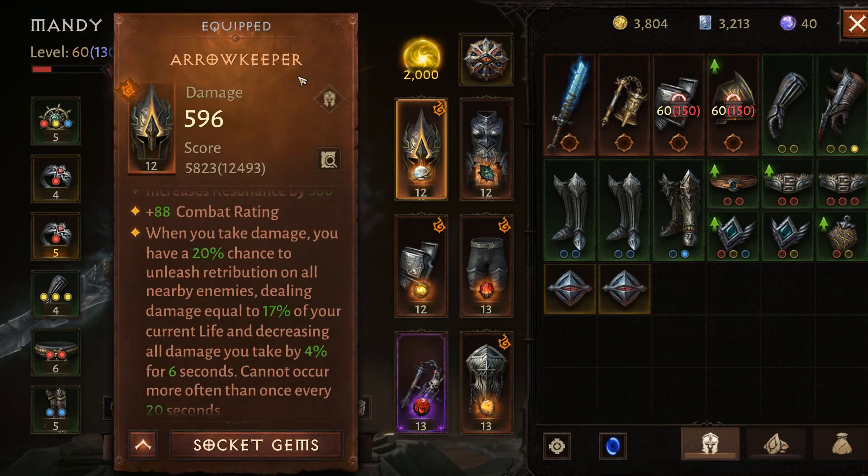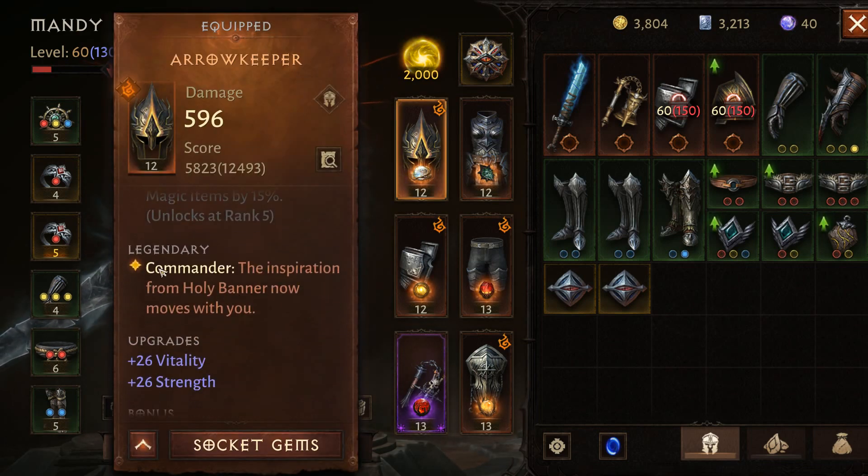Starting with the build itself, I have the Arrow Keeper as my helmet. The key effect is that the banner follows you, which is really important for two reasons. First, if you just place a banner it can be easily destroyed in the middle of a big fight. Without this, you'd need to place a banner and then immediately trigger Consecration of Light to make yourself immortal. With the banner traveling with you, you don't have to do that.